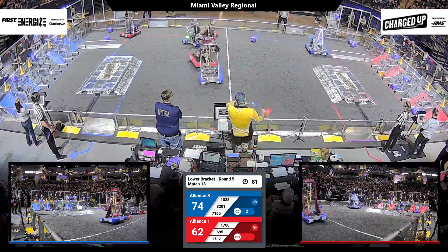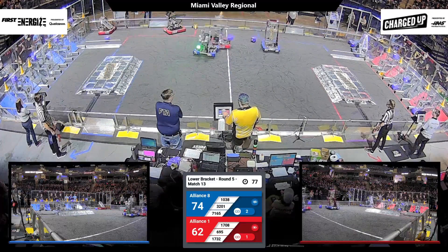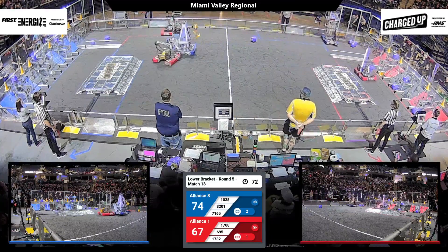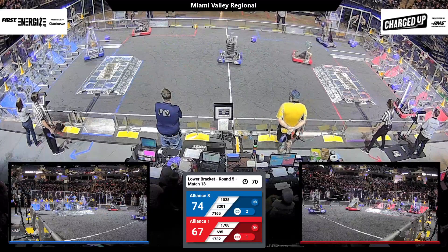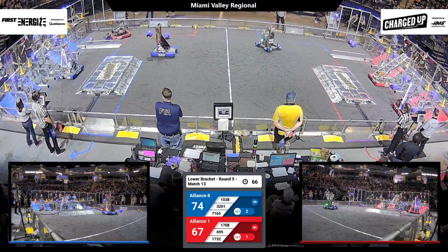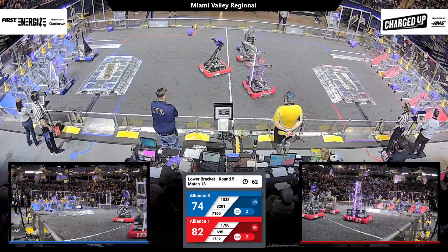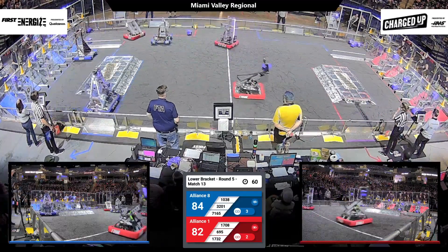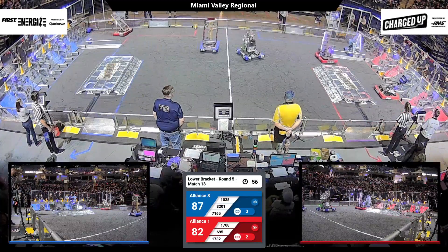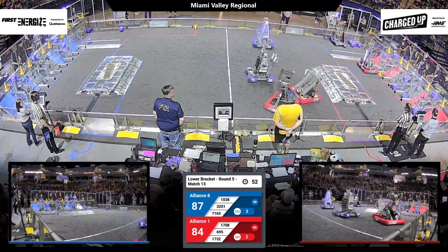Blue Alliance still continues to lead. All three Red Alliance robots are in motion. 17-32 making its move. Hilltopper Robotics delivering a cube to the upper row of the grid — and that'll be worth five points. 695, Robospot Robotics, does the same. Slowly but surely, the Red Alliance is gaining momentum.